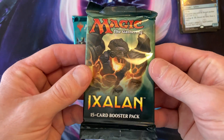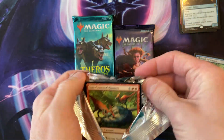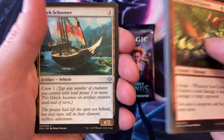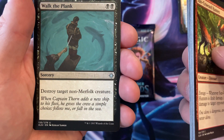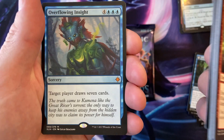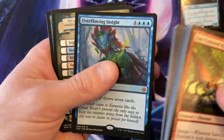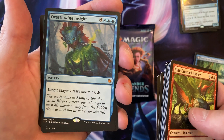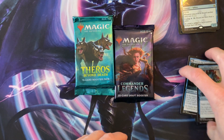Alright, what do we got here? Excellent. Oh, I remember Sleep — that was a good one. Walk the Plank, non-Merfolk — okay. And there we go. I actually like this card; this is probably the most expensive one I got out of all the rares. Interesting, interesting — alright.